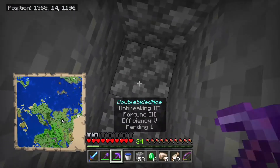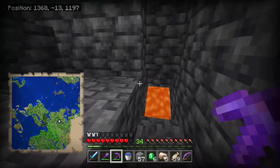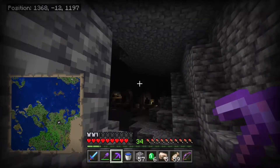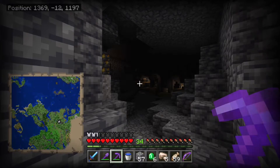I might have to go get a sponge somewhere somehow. There's a cave. I shouldn't have dropped down like that when I got a water bucket, but there's a mine shaft. That's cool. I'm going to have to leave that.